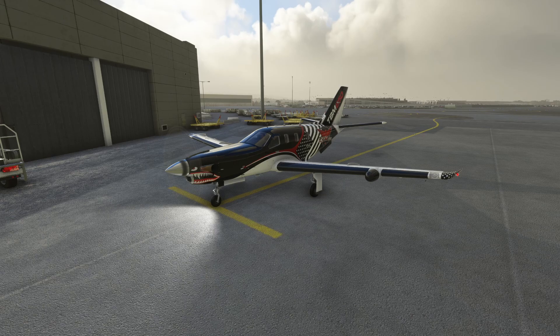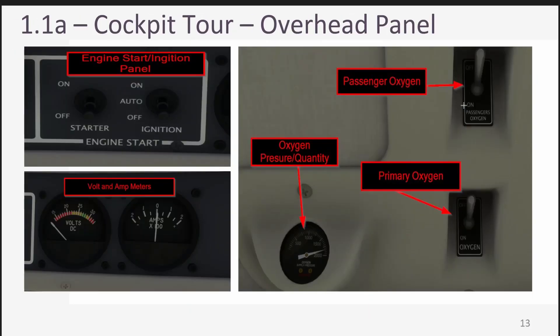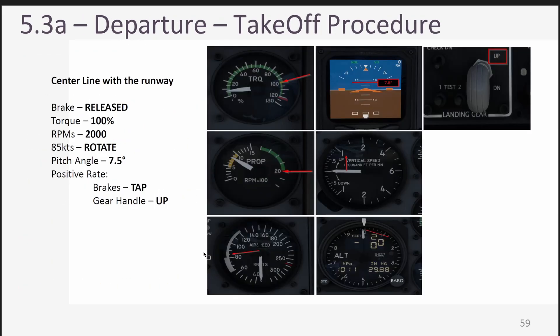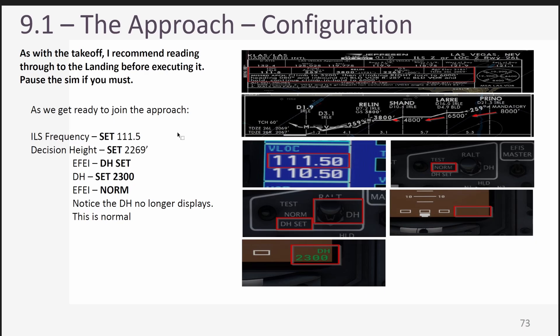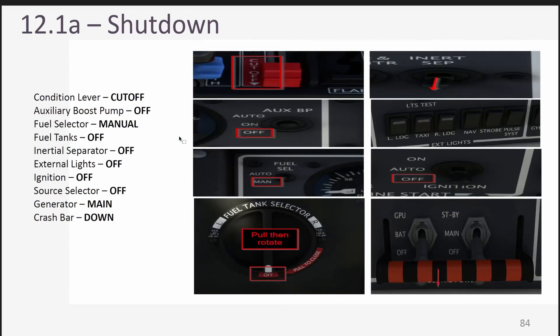That brings us to what today is all about — my Overkill's TBM 850 tutorial guide for Microsoft Flight Simulator, simulating a full flight cold and dark from San Francisco over to Las Vegas. Everything you need to fly this particular flight is inside this guide. The table of contents is now also linked so you can quickly go to specific areas of operation. This was a nine-day endeavor, just shy of 100 hours, but definitely a ton of fun to make.